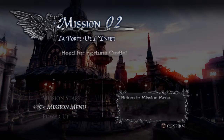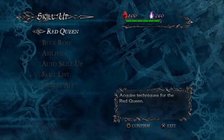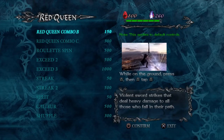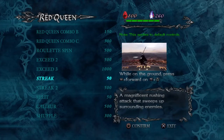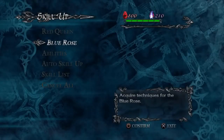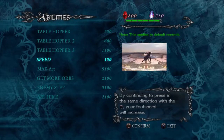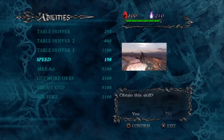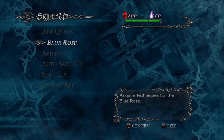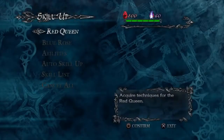Here we are at the mission menus — the power-up menu where you buy your skills. They give you a little screen showing how each move works. Buy the Streak, which is Nero's Stinger, as soon as you can, and buy the speed upgrade while you're at it. One of the things I hate about the original Devil May Cry 4 is it takes forever to get around — he's really slow. They're bringing that speed increase back for Devil May Cry 5 as well, thank god.